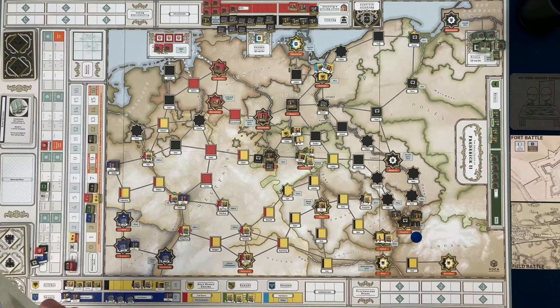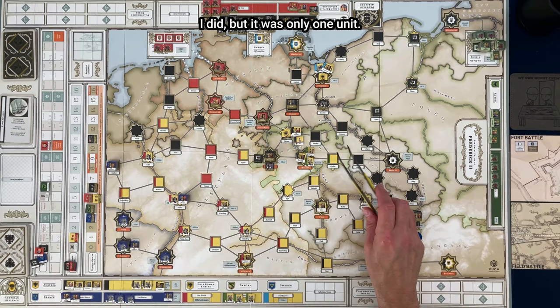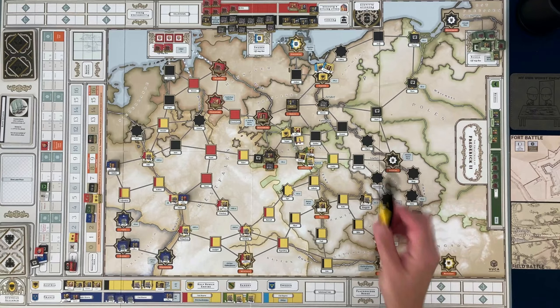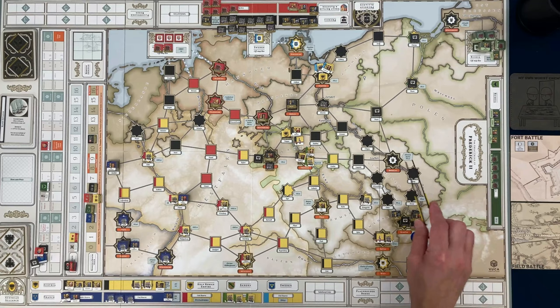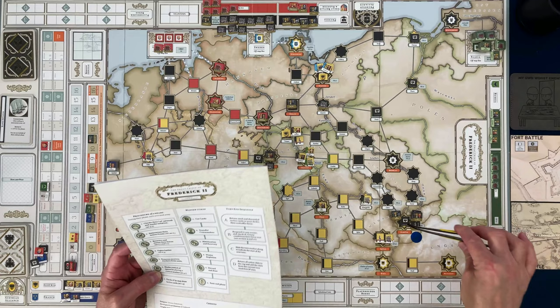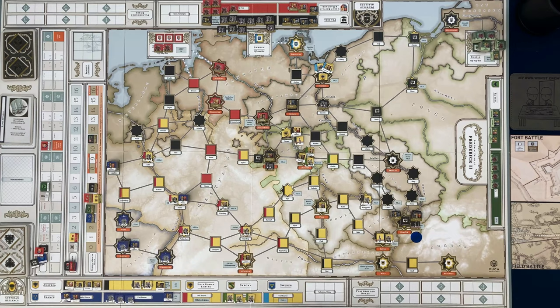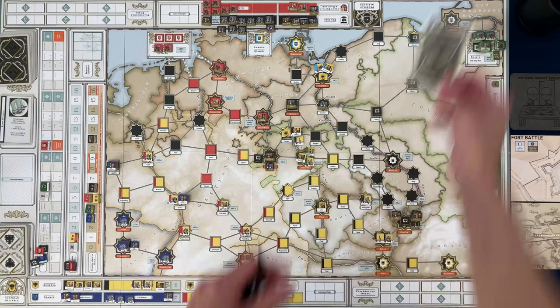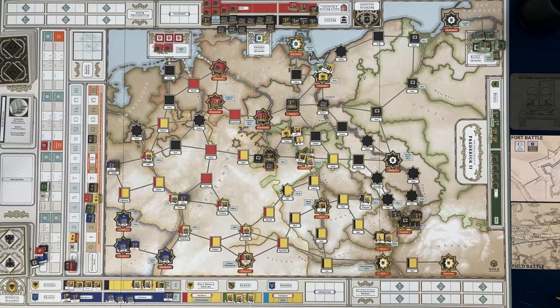Fight battles done, remove recovery markers — wait, did I recover someone and then move them? I think I recovered from Thorn and then moved — that's not legal. You cannot recover a unit and then move it in the same phase. I'll go back and check that. We marked our control and they get to draw a tactics card — drawing: it's the Recall card for the winter turn. Kind of a powerful card. That does it for the Prussians.